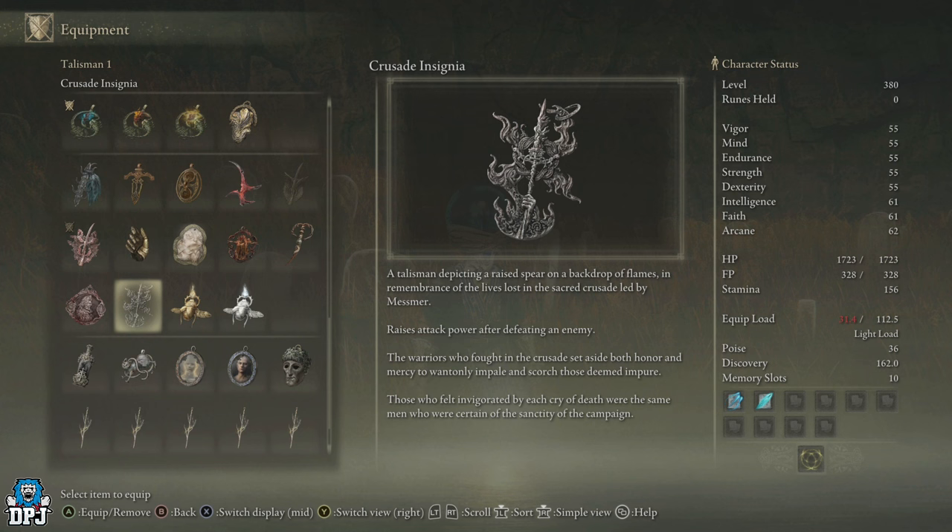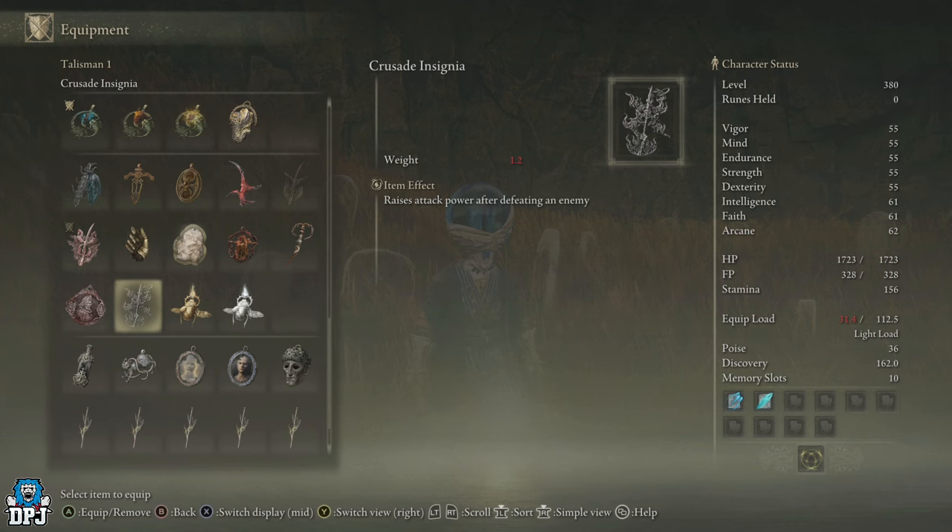The talisman description reads: 'A talisman depicting a raised spear and a backdrop of flames, in remembrance of the lives lost in this sacred crusade led by Mesmo.' It raises attack power after defeating an enemy. The lore continues: the warriors who fought in the crusade set aside both honor and mercy to wantonly impale and scorch souls deemed impure — those who fell, invigorated by each cry of death, were certain of the sanctity of the campaign.